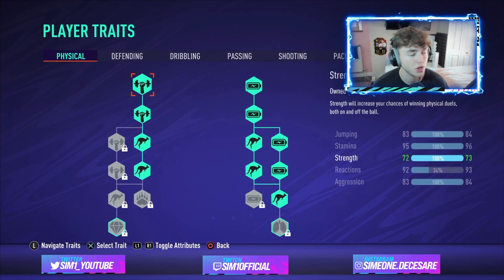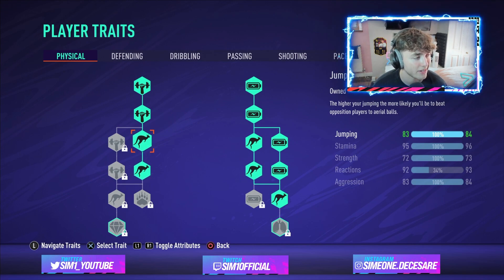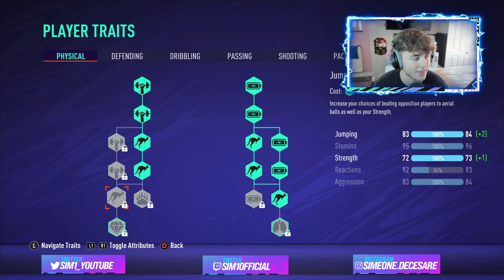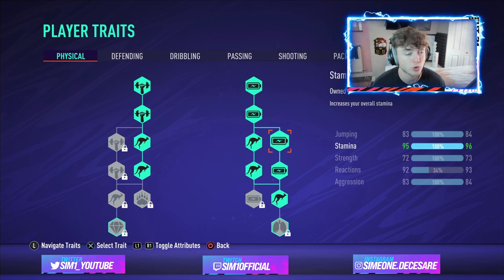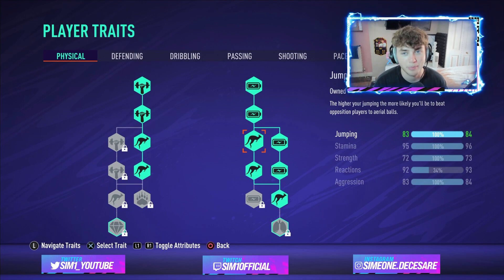Starting off with physical, you want to upgrade jumping — it's a must for a center back. We've upgraded pretty much all of jumping apart from one node that requires extra strength, which is a waste of traits. This gives us 84 jumping, 96 stamina, 73 strength, and 84 aggression. 84 jumping is more than adequate when you're six foot two — you should be contesting every ball in the air.